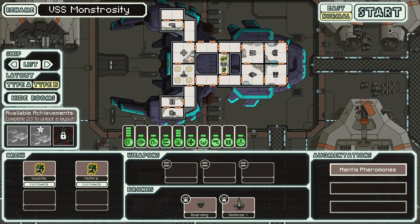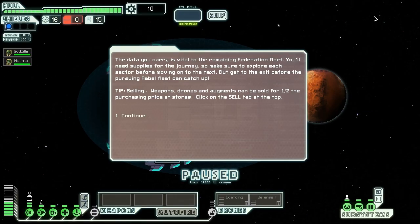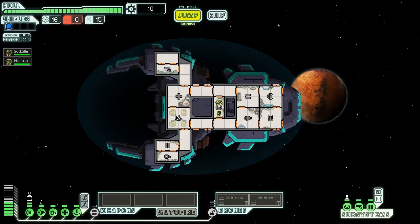But that's enough of that. Let us jump into this game and do some work. The data we carry is vital to the remaining Federation fleet. We'll need supplies for this journey, so we'll need to make sure to explore each sector before moving on to the next. We'll also need to get to the exit before the pursuing rebels can catch us. This is going to be an interesting setup. One thing I know we want is to power up our helm. This is going to be one of the few times where upgrading piloting is going to be useful, because we want to be able to bring both of our Mantises into the teleporter and teleport to the enemy ship. However, if there's no one in the helm, we have 0% dodge chance and we're going to get beaten up quite badly.